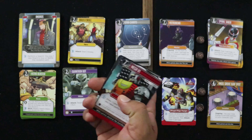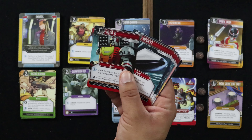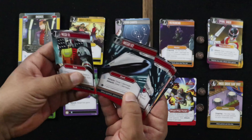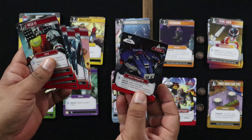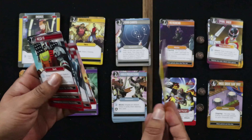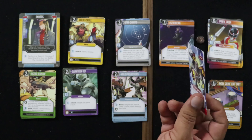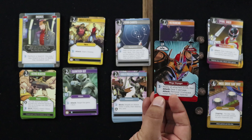Here we've got the new Zords. In terms of what you get, we're going with the Mega Voyager — that's where you've got the Mega V1, V2, V3, V4, V5. You also get the Mega Winger and the Astral Mega Ship. Then there's the Winged Mega Voyager when you've got six Zords, or just the Mega Voyager for five Zords.